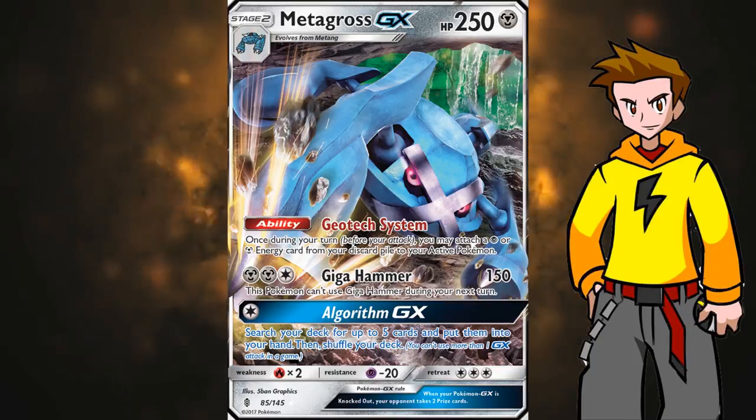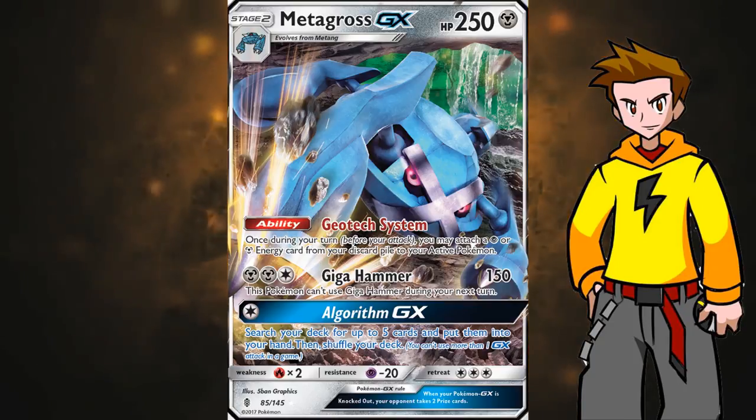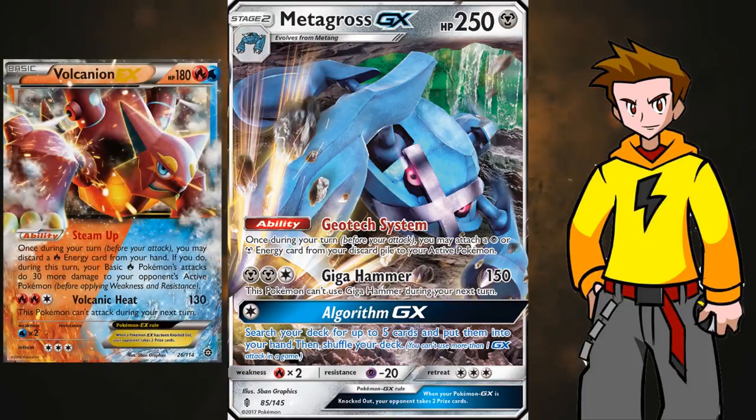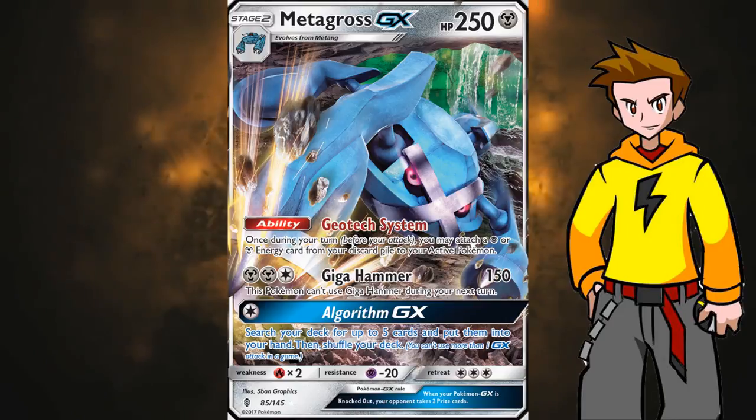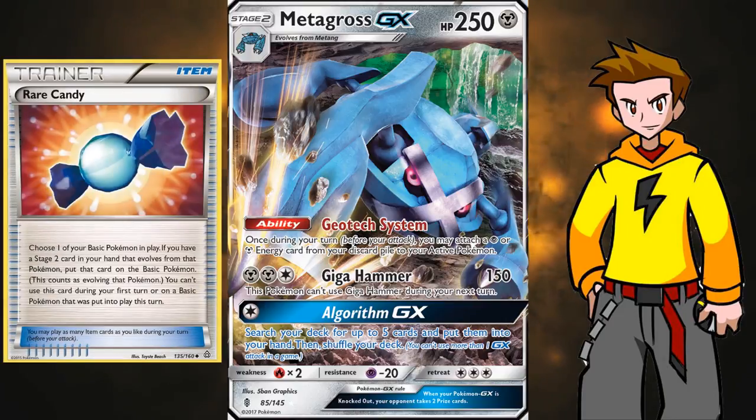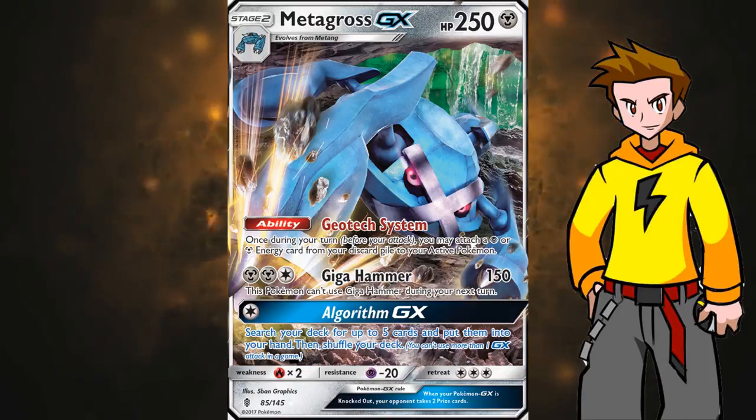Let's check out the wonderful GX first. As we start off, we see that Metagross GX has a whopping 250 HP, which is definitely a tank and will not go down easily in one shot, unless Volcanion shows up. We do have to use Rare Candy on our weak little Beldams because it's a stage 2, so that is the only thing keeping this card from being OP. Be sure to run at least 3 Rare Candies to get them out quickly enough.